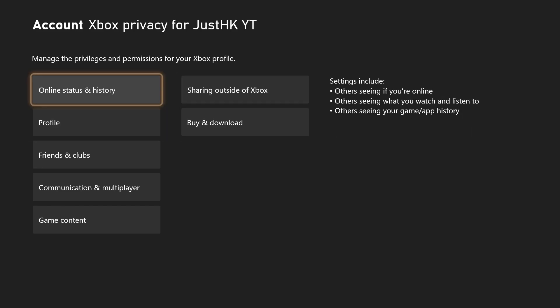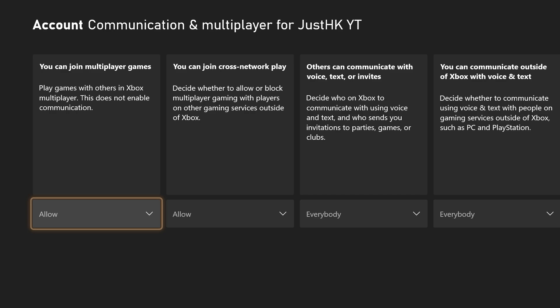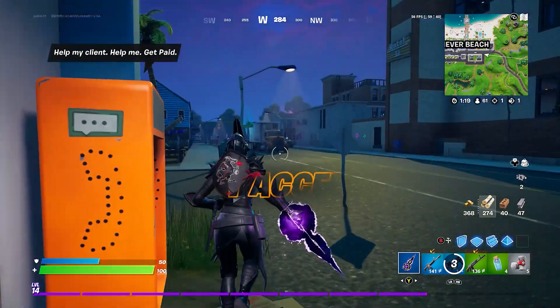Press Xbox Privacy, then go all the way down to make a custom default. Press that, and you'll see all these options. The only one you really want to press is Communication and Multiplayer. This is basically the same thing we did on the PS4 version but for your entire Xbox. It says: 'You can join cross-network play — decide whether to allow or block multiplayer games with players outside of Xbox.' You want to block this so you get a limited matchmaking pool with only Xbox players.